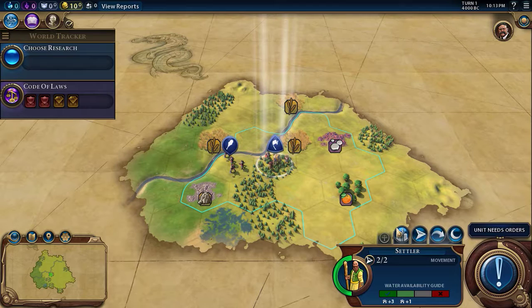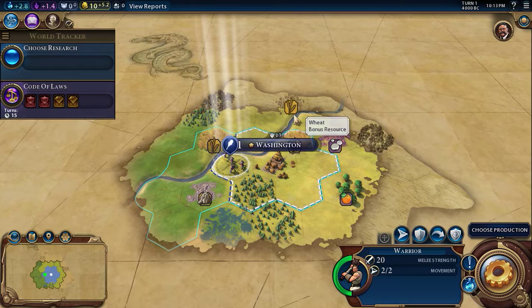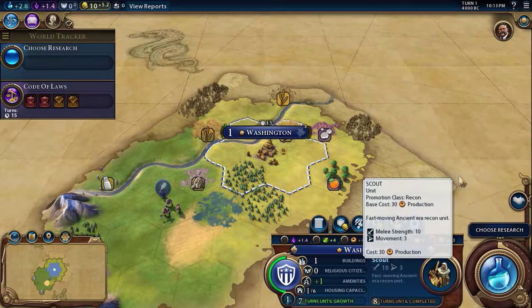We're just gonna go ahead and settle right here. We got some mercury — cool. We got mercury, citrus, stone, wheat, and more wheat. We're gonna move these guys down here.